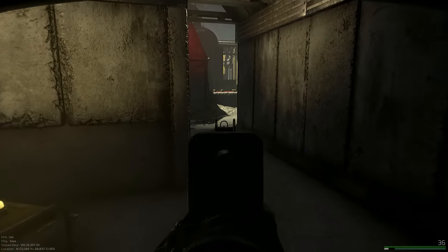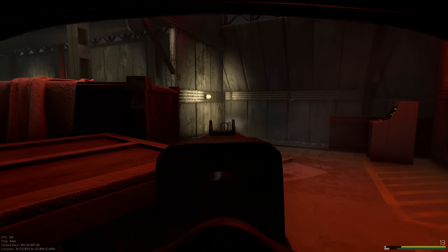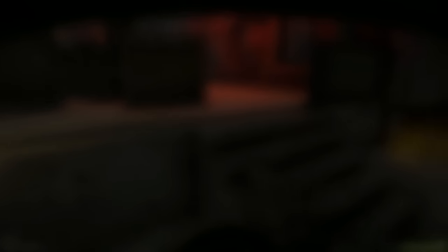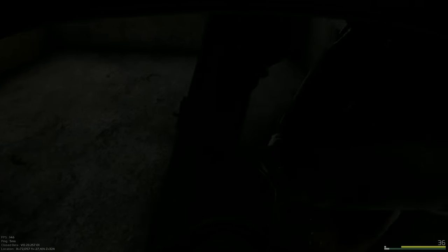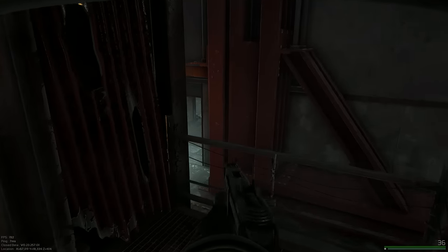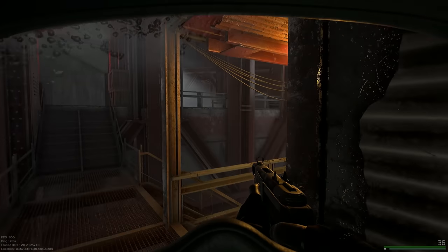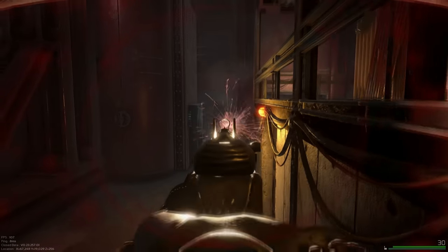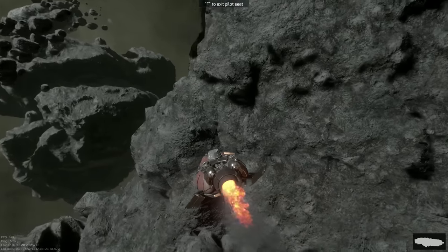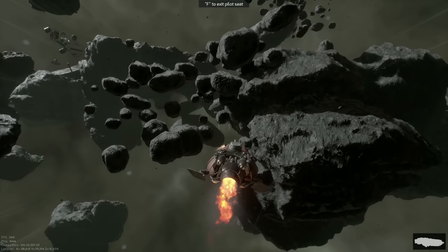When you start a raid you may come under fire in your ship. Instead of hanging around in space to repair, try to make it to the space station, dock, and repair your ship before opening your airlock - while docked you can't be damaged. You could dock, do your raid, come back and then repair to fly off safely, avoiding players waiting in space to breach or blow you up.